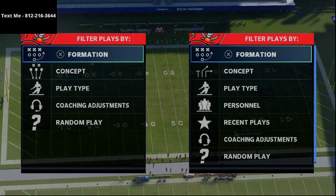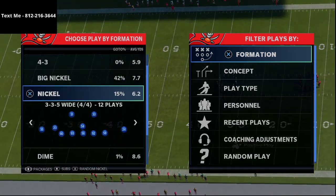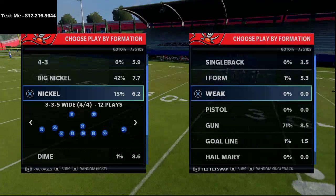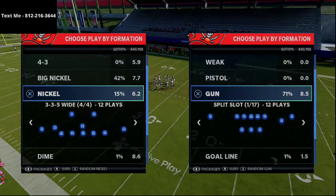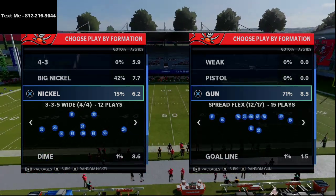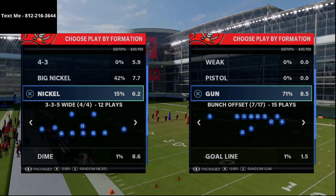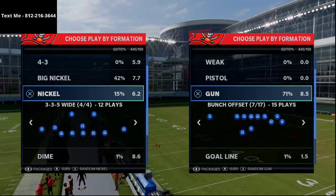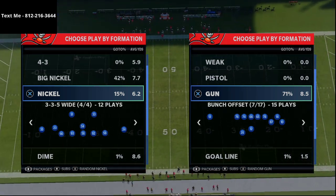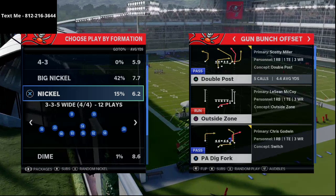I want to talk about this route combination from the Panthers playbook, but before I do that, if you want high-level Madden 21 content including full schemes, breakdowns, and over 50-minute guides on how to stop the run, pass the ball, or stop the pass, I'd encourage you to join our text message membership — it's completely free. Just send me a text at 812-216-3644, also in the description.